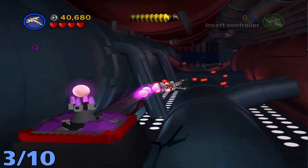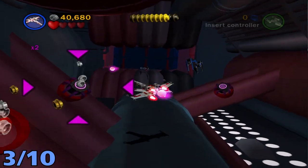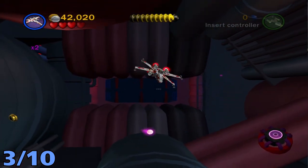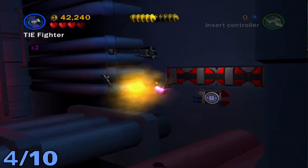Minikit number three will be once you are inside the Death Star. Once you get to the point where you're collecting the purple orb things, you just want to go forward a little bit and shoot the purple orbs at the targets on screen. Once you hit all three, the minikit will appear right in front of you.